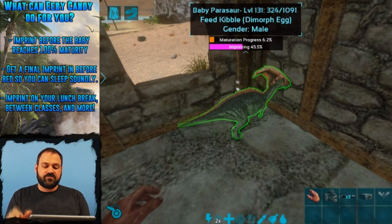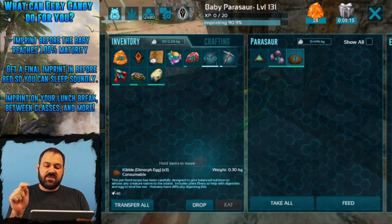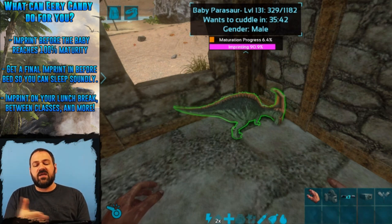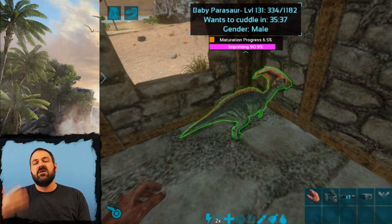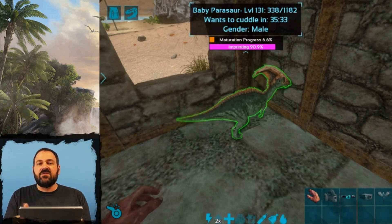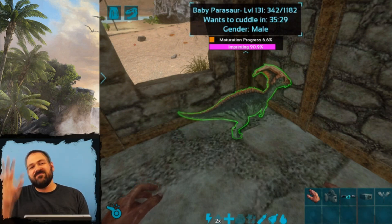They're ready for that kibble now. We feed that to them, and just like that they get their next imprint and we're on to the next one. Now they want to cuddle in 35 minutes — if we wanted to get past that imprint, we could feed them another candy, and so on and so forth. These are single use items. That's how the Eerie Candy works. Hope you all enjoy and we'll see you around on the island. Thanks everybody.